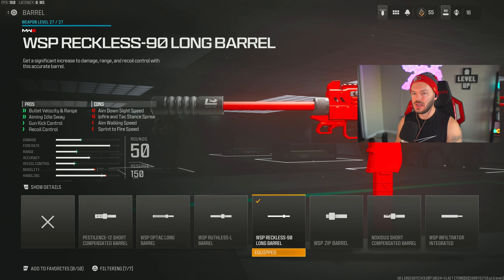Next, we're going to run the WSP Reckless-90 Long Barrel. This is going to help us extend our range on this build, because this gun is very good for super close to medium range engagements. Due to the range and recoil, it becomes a little less useful at longer distances. The increase in bullet velocity, range, aiming idle sway, gun kick control, and recoil control are all going to make this gun more effective.